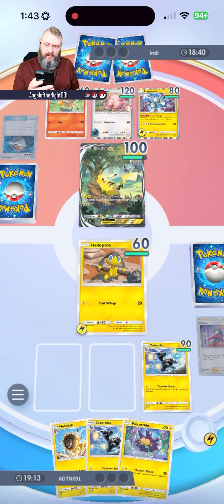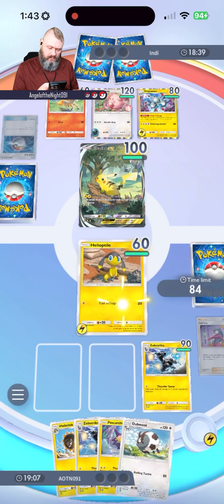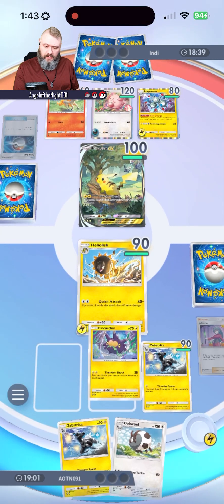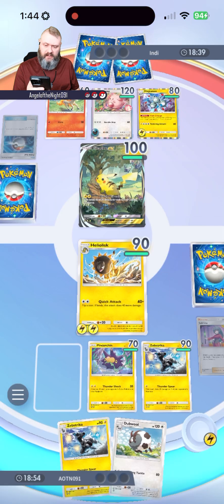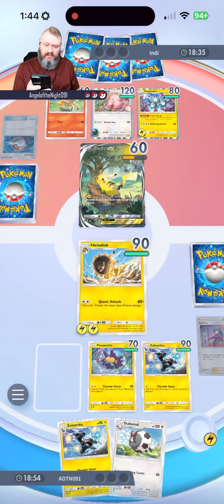Looks like the Magneton has the ability to change the energies it receives. We're going to evolve to Heliolisk and also put Pinarchin onto the field. We're going to go for the Quick Attack. I really wish I had heads there. 40 damage — that's actually wicked.